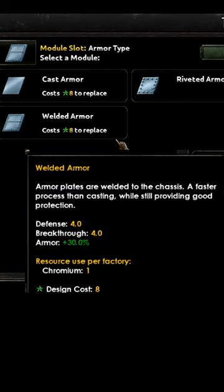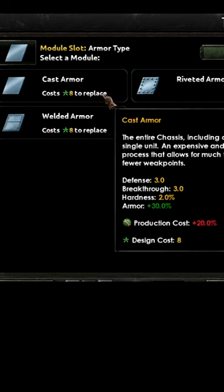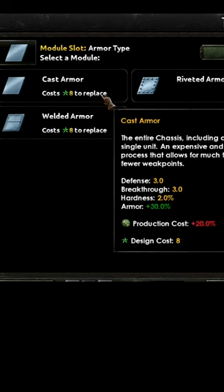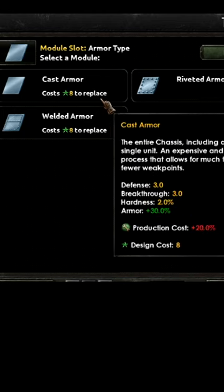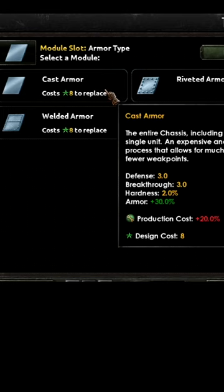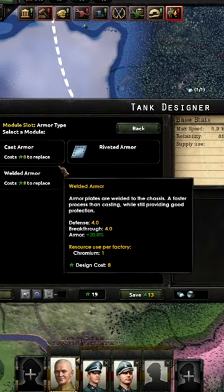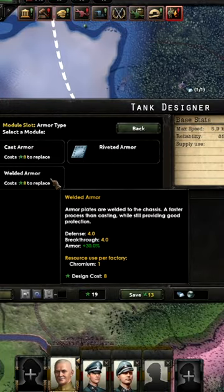Now, cast and welded armor are the same. They offer the same stats, but welded armor costs 1 chromium, whereas cast armor costs a percentage more production cost. This means you have an actual decision, especially as Germany — do I trade for chromium to get better stats, or do I have to waste factories instead? This essentially allows you to choose whether to use your civvies for trade or your mills for production cost.